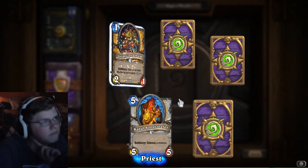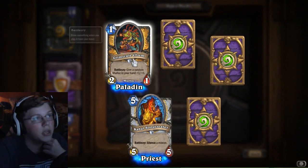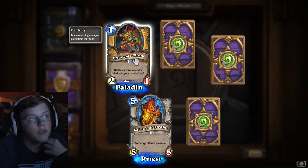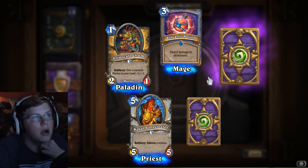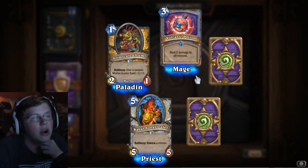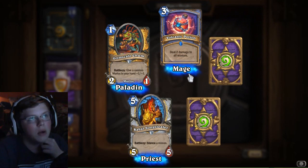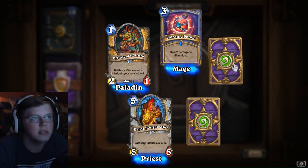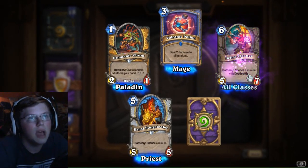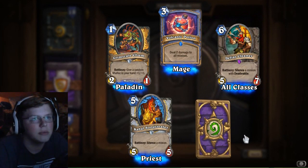Next card — not very good, kind of bad actually. This one could be good. This is very good for Aggro Murloc. Volcanic Potion — that's a decent card, it's not amazing. There are cards that outclass it, there are just better cards out there. An Epic — Defias Cleaner, Silence a minion with Deathrattle — that's kind of garbage.